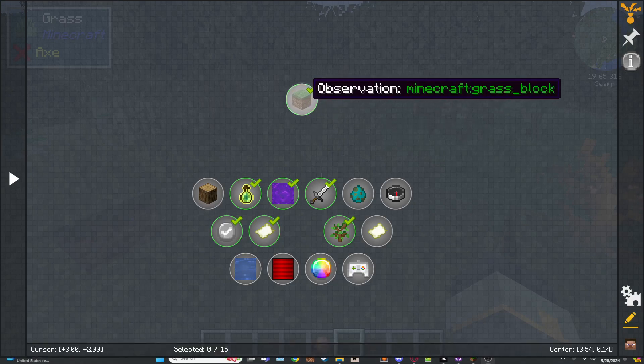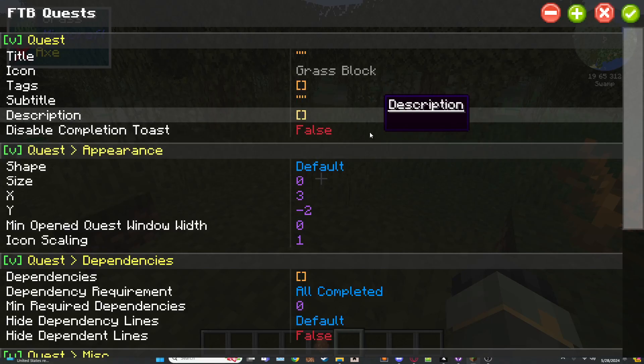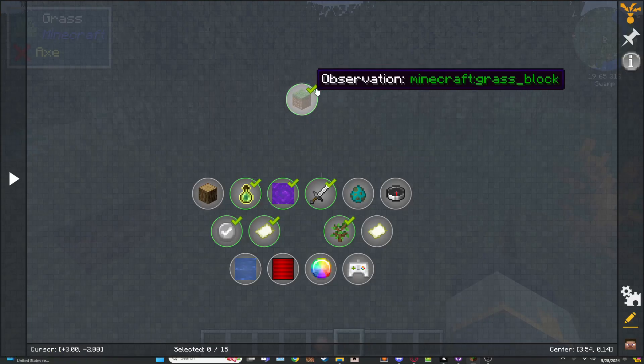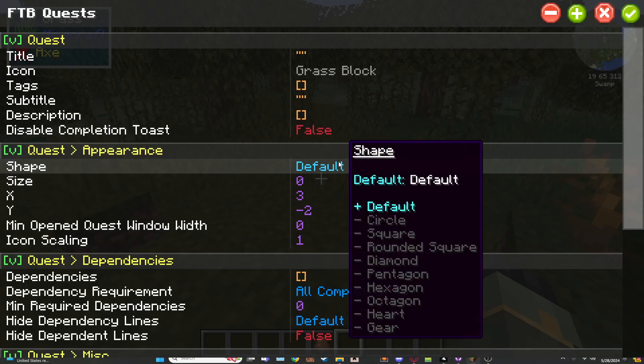Alright, the next one - I'm moving this one up a little bit to show you guys the shape setting. If you want to change the shape and you don't want it to be a normal circle, go Edit, go Shape.